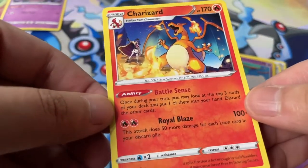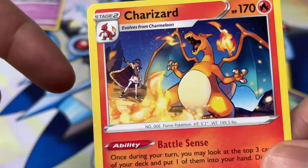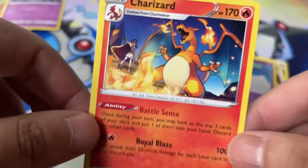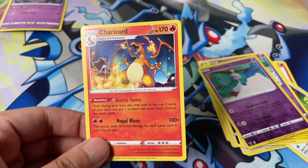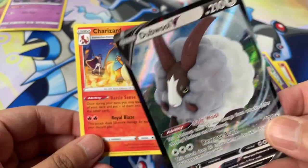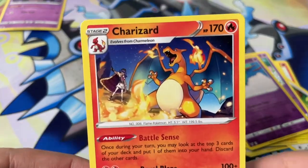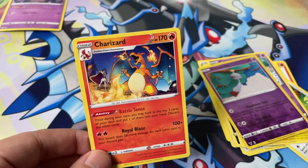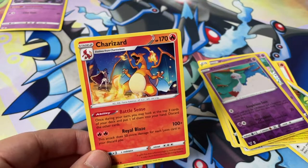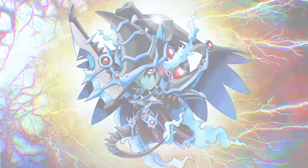Awesome! I always love pulling a Charizard. And you got good old Leon in the back — nice. This was an awesome tin. We got an Ultra Rare and a Holo, and we pulled a Zart. Nice. Alright guys, hope you enjoyed this video. Be sure to leave a like. Comment down below if you've been able to find one of these tins. I'll see you guys in the next video. Bye!